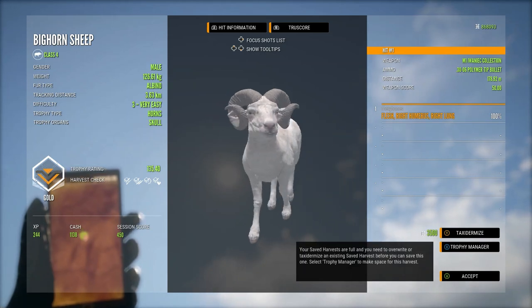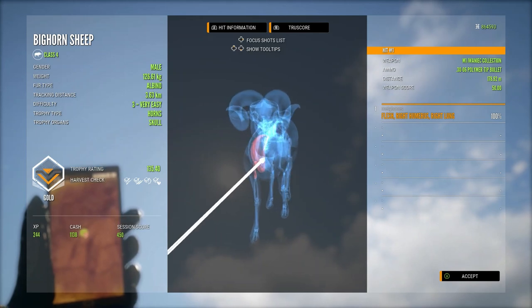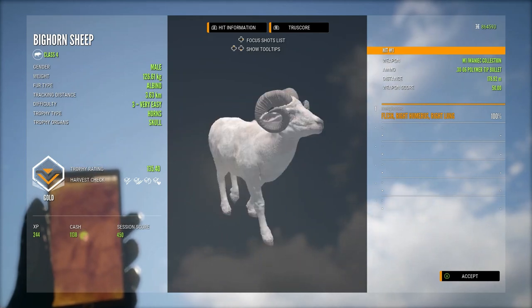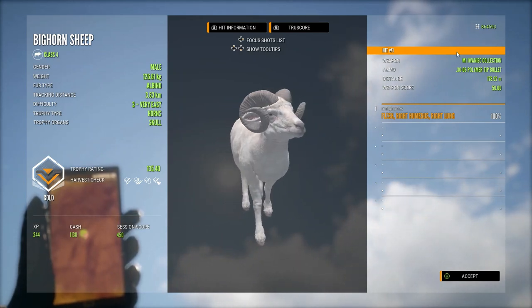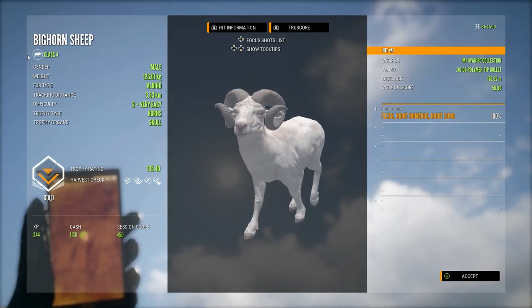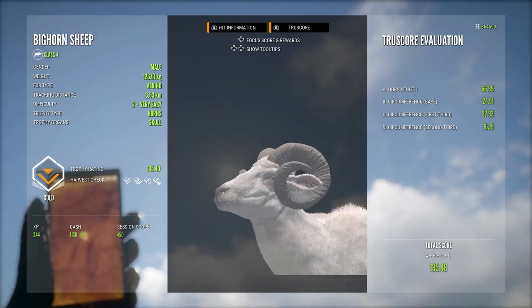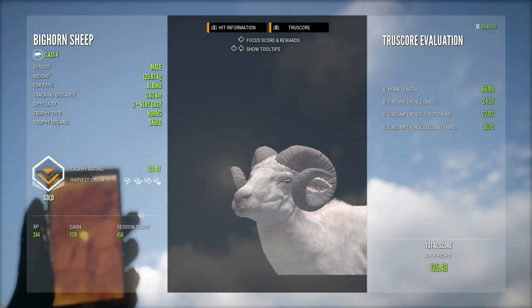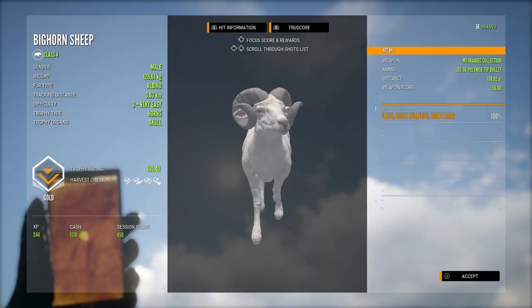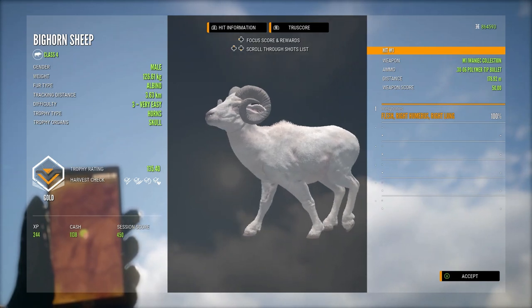And they look fantastic. These obviously got a reskin with the bighorn when Rancher came out, and they do look really really good. But look at that tracking distance — 3.63km. It wasn't that far though; it was just going in a circle basically, with this guy constantly being out of sight. But a really awesome looking level 3, and just a gorgeous albino ram.